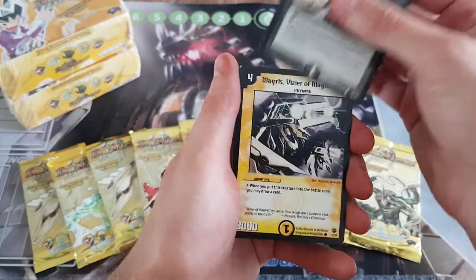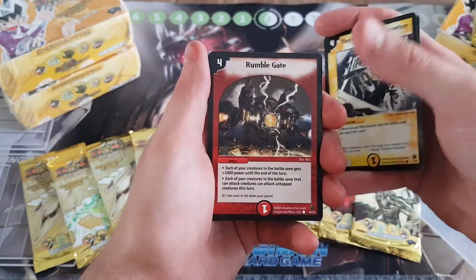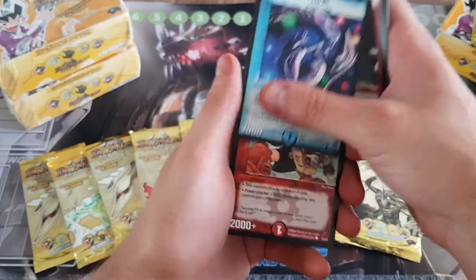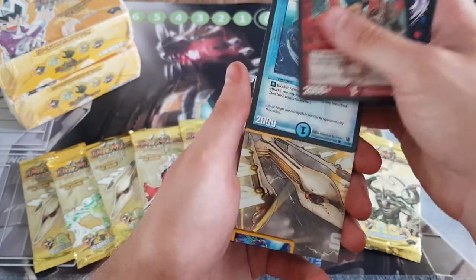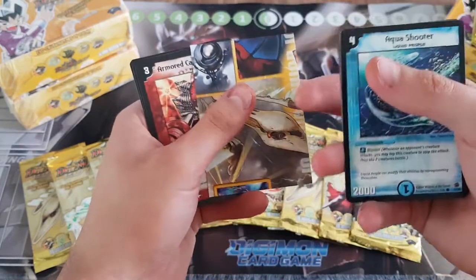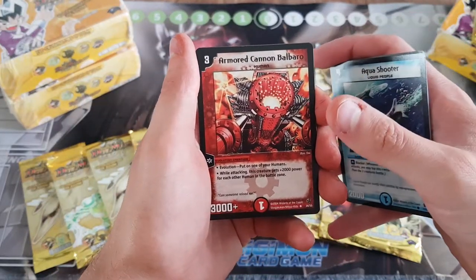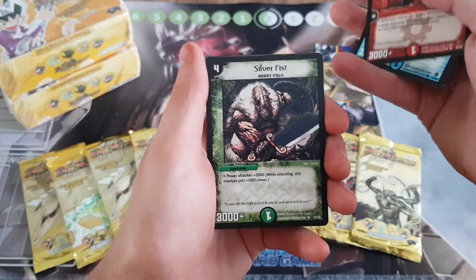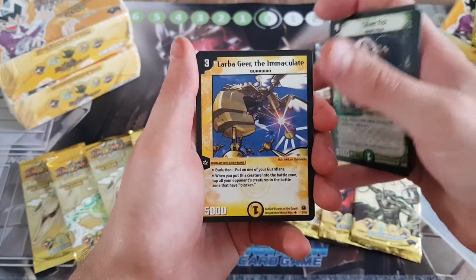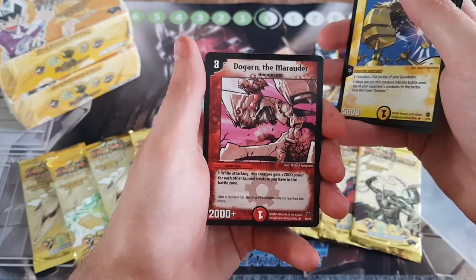So we've got a Crimson Blade, a Magris, a Rumblegate, a Coral, Mini Titan Get, Aqua Shooter, the card piece, an Armoured Cannon Barbaro, Silver Fist, Lava, and a Taka'an.